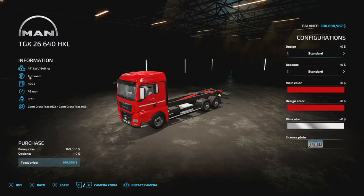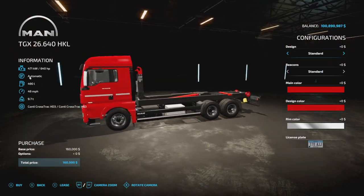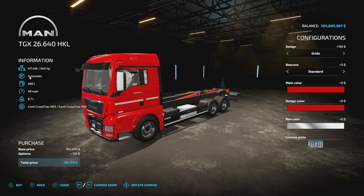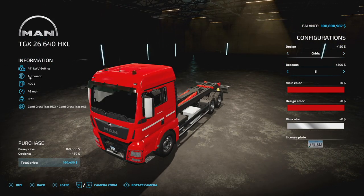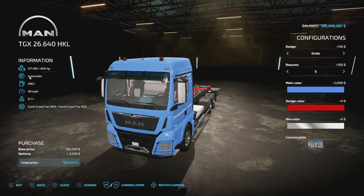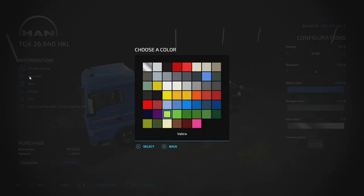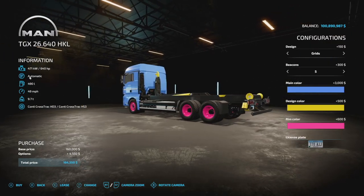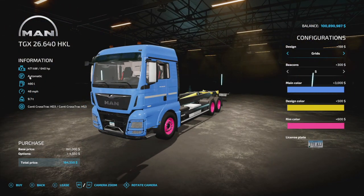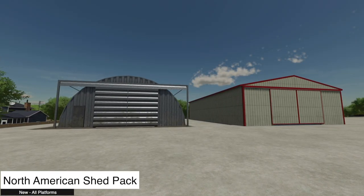Got another MAN truck for you — the MAN TGX 26.640 HKL, the hook lift version. 640 horsepower engine, different grills and hoods, beacon lights. Main color you can change — we'll go with blue — and design color, let's go yellow. There you go, hey it's a baby reveal! License plate included. Specs: 490 liters fuel, 49 miles an hour, 9.7 tons, 14 slots on console — not too bad.